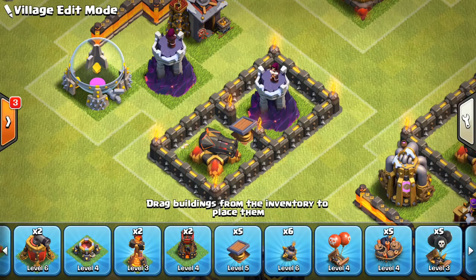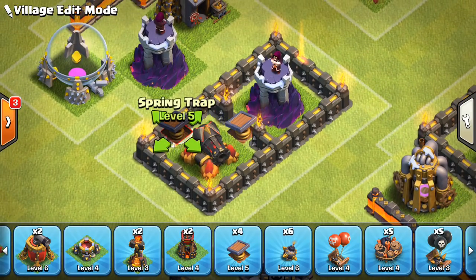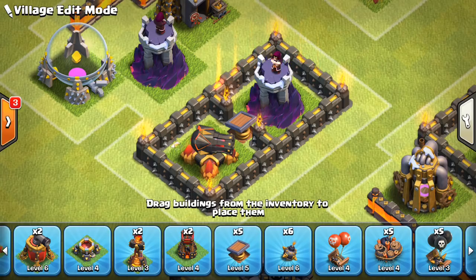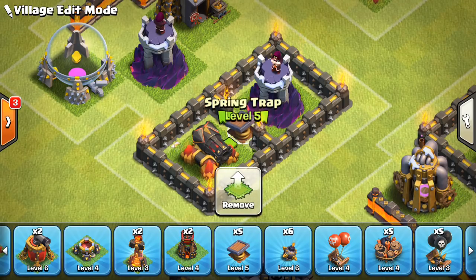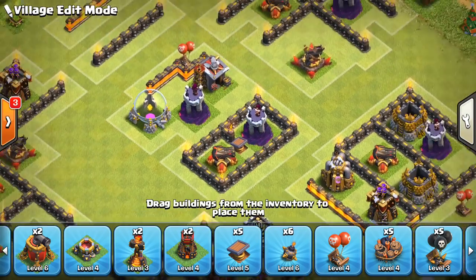If you have extra walls, it's a good idea to put them next to a spring trap to force hogs — or giants in HGHB attacks — onto that spring trap. You might wonder: don't hogs jump walls? They do, but only when they absolutely have to. If a hog is attacking a cannon from the top, it won't jump straight across; it'll go down and through because they don't like to jump a wall when it's just a difference of one tile or so. This forces hogs onto the spring trap for the maximum three hogs. It does make spring trap placement more obvious, but it's a good trade-off to guide hogs there.